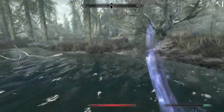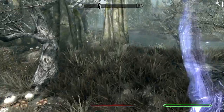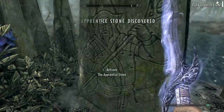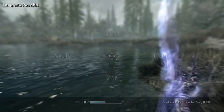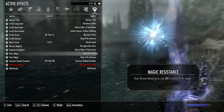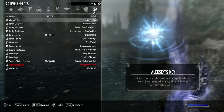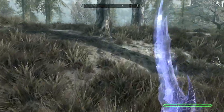I'm going to find this Standing Stone and activate it just so that it gets out of the way. What does the Apprentice Stone do? I have a feeling it gives me a weakness to magic, but our magic regenerates faster. And that's alright.